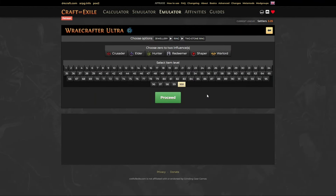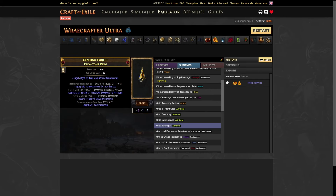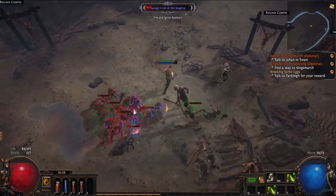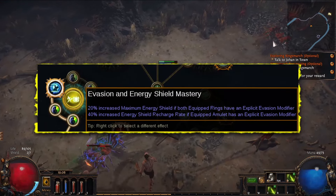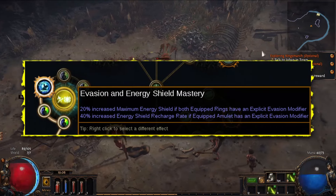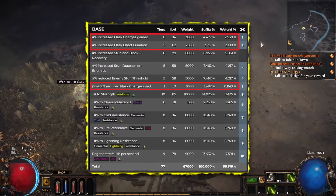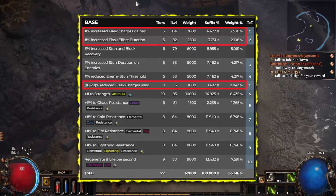For the rings and amulet, we're also focused on maximizing energy shield. Crusader influence can give us a percentage boost to energy shield. Additionally, we'll want any evasion rating on the rings to unlock the mastery on the skill tree: 20% increased maximum energy shield if both equipped rings have evasion modifiers. The situation is similar with the belt, but here we also want at least one strong mod related to flasks.